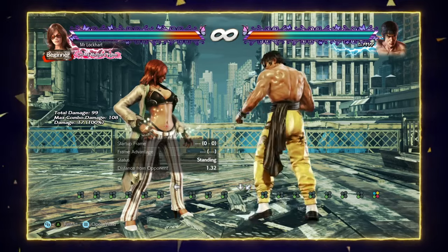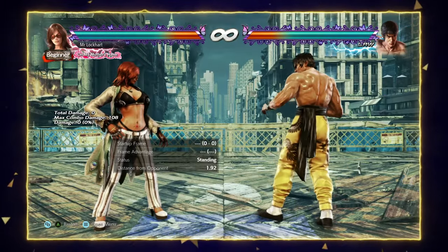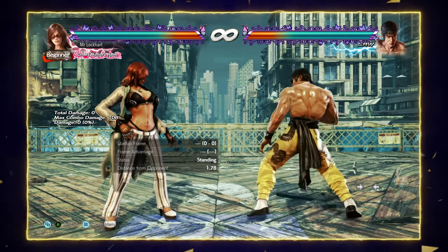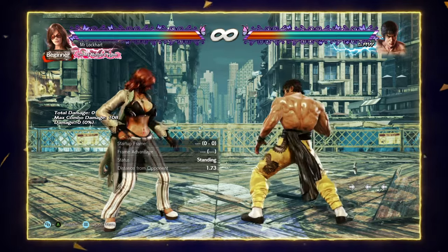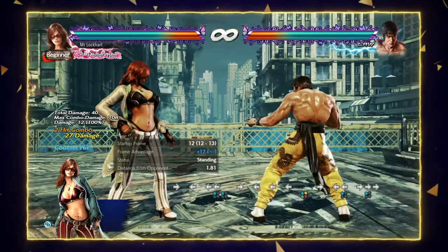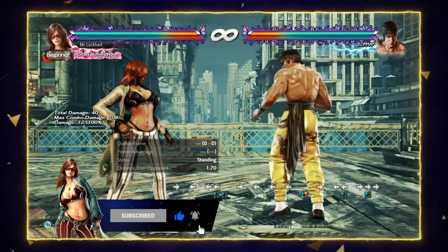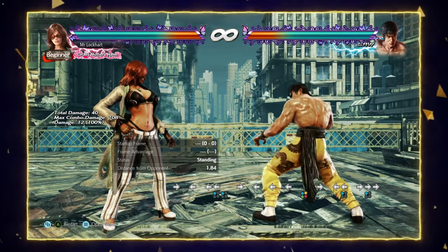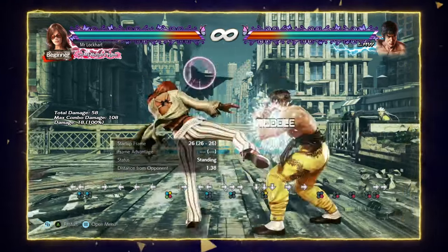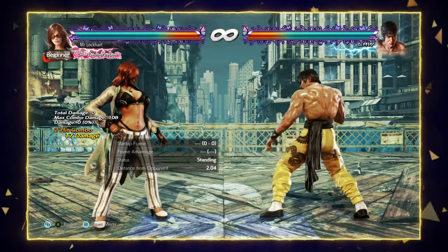Let's talk about Katarina's Harrier stance. This is her exclusive stance. She has a bunch of transitions that go into it, but the main one I'm going to talk about is Back 1. Back 1 is great because Back 1 into Harrier 1 is natural on counter hit, and also it's her fastest transition into Harrier. There's some stuff the opponents can't deal with in this transition compared to other ones like Down 2, 4-4-4 into it, 1-1-1 into it. Back 1 gives her the best options out of it.